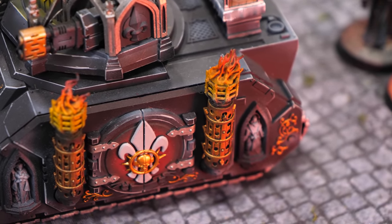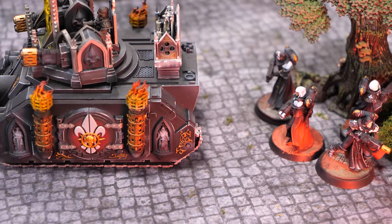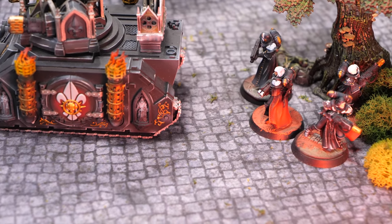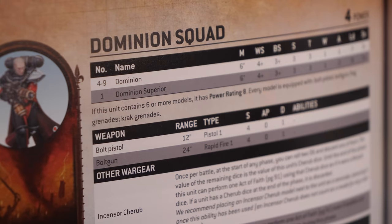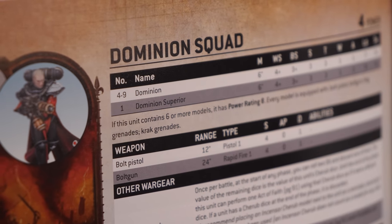The only change to this unit that you need to know about is the fact that they have regained this ability, which makes them much more appealing. You can be pre-game moving a Rhino or an Immolator, popping out those Meltas, and actually doing a lot of damage early game. This makes them much more interesting to play for 9th edition, and it's an exciting change that hopefully means we'll be seeing this unit once again on the table.